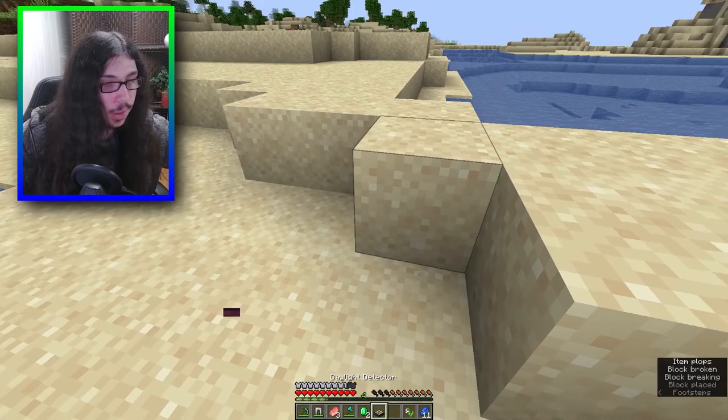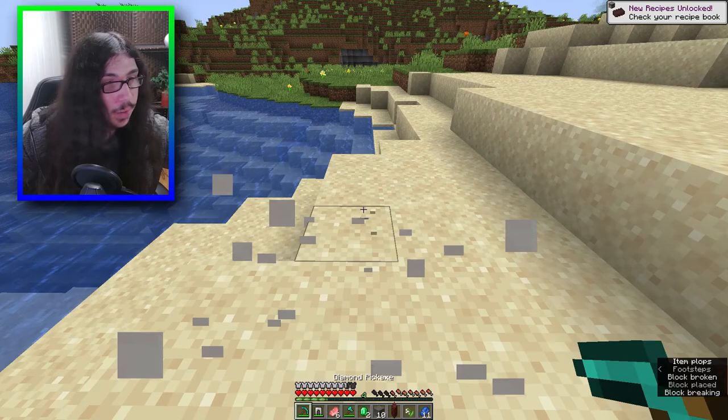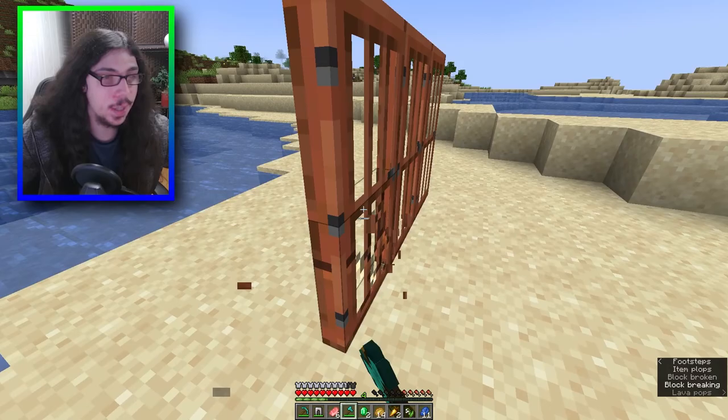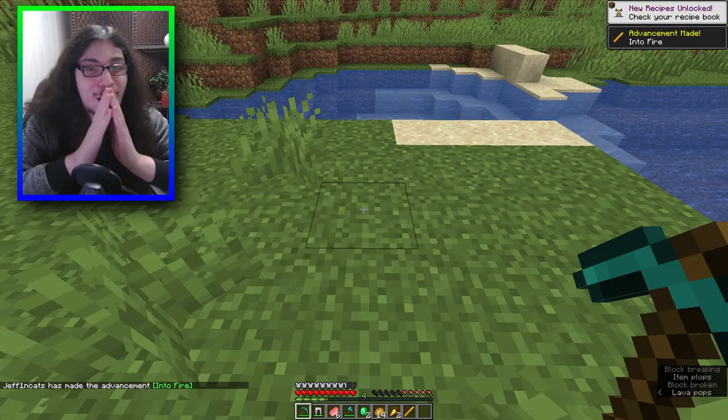Black concrete powder gave me acacia so I can try a bunch of stuff with acacia. Daylight sensor - yes! Strip - that gives me pink wool. That gives me a block of quartz. That gives me netherrack. Acacia door, acacia pressure plate, acacia button. That gives me that, that gives me that, that gives me rabbit, crimson sign, a lever.